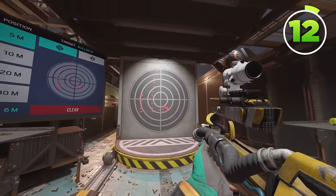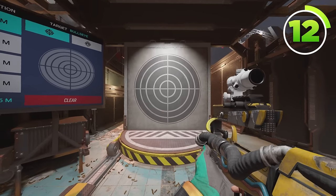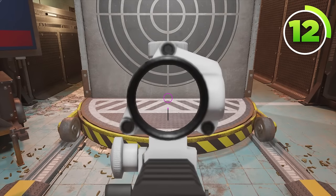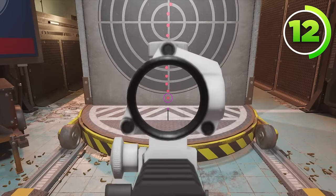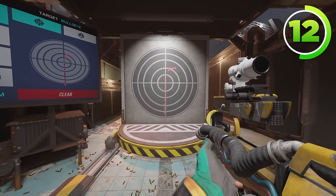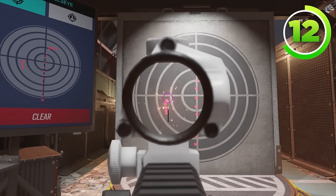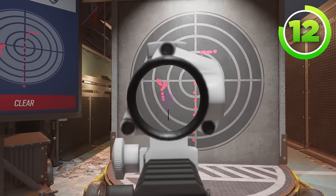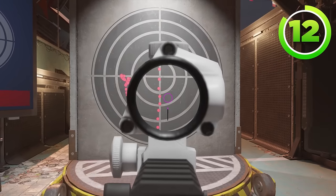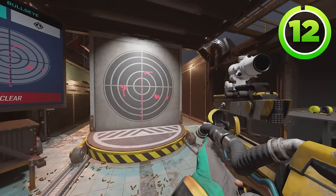My final aiming tip is recoil control. Come into the shooting range, go to Zone 1, and go up to the target. Without controlling any recoil or moving your mouse at all, just hold down M1 — or right trigger on console. This maps out the entire recoil spread of the gun. For example, the gun goes straight up and at the end goes to the right a bunch. So to perfectly control this recoil, just pull down, and at the very end pull to the left a little bit. As you can see, it's pretty much a straight up-and-down line, and with a little adjustment you can get a solid circular grouping.